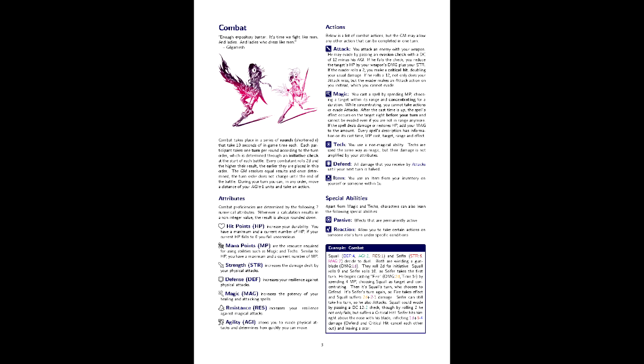Limit Breaks are a powered-up version of an ability you already have. This can be activated by spending twice the MP you would normally, and you may choose between four different effects: double damage or slash recovery, increasing the target range by one step, doubling the duration of the effects, or modifying the difficulty of a check by two.